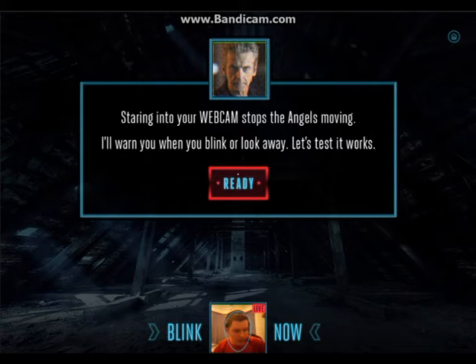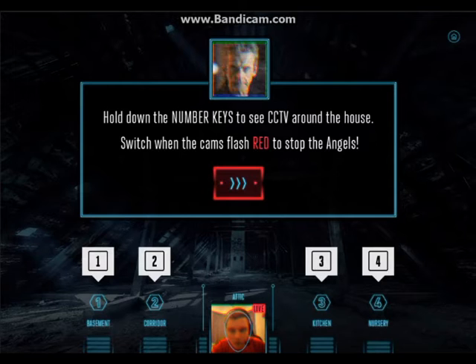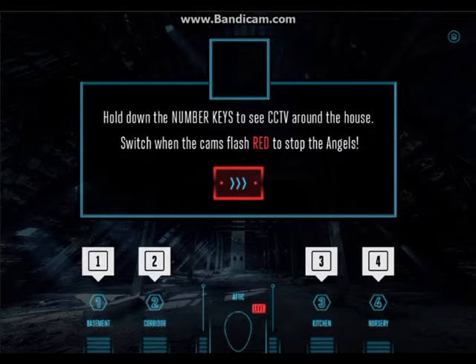I'll take my glasses off — it might help. Yeah, there we go, it picks it up a lot better. Hold down the number keys to see CCTV around the house. Switch when the camera flashes red to stop the angels. So we've got one, two, three and four.